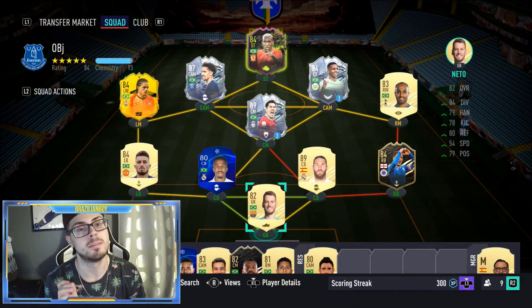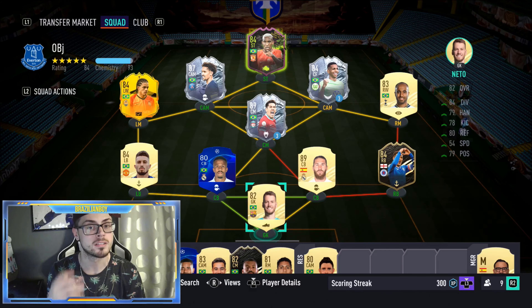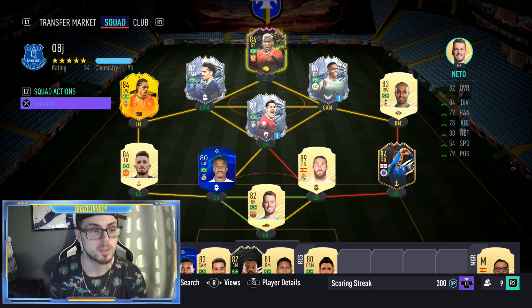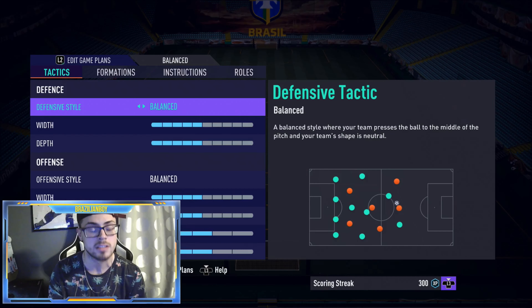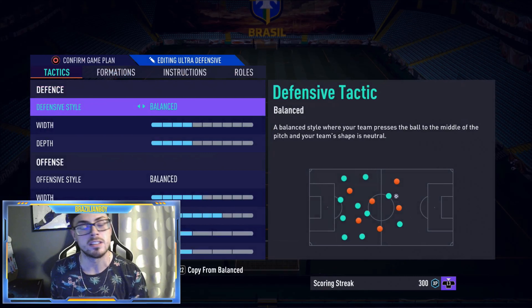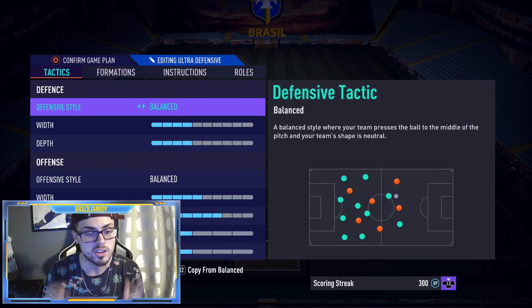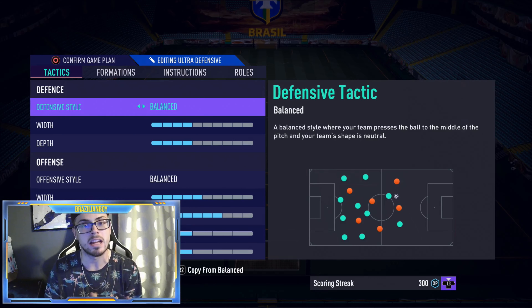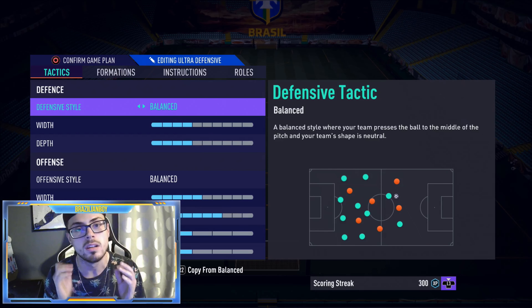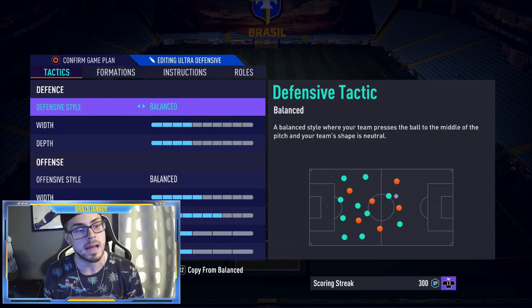All right guys, so this is the team right now that I'm using — I showed you guys the highlights with it. I'm actually doing the Headliners Goyin card objective, so I'm using just a random team on my page account. Let's go into custom tactics. The 4-4-2 second variation — the 4-4-2 holding with two CDMs — is hands down the best and most versatile formation that you guys can run in game. It's been giving me a whole bunch of victories. I absolutely love this formation.